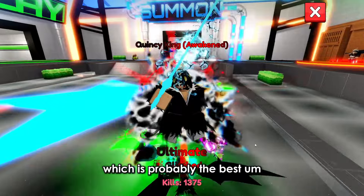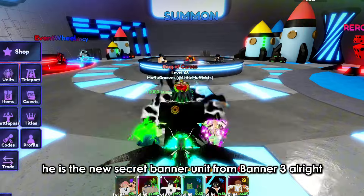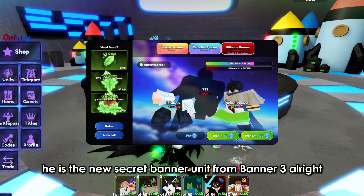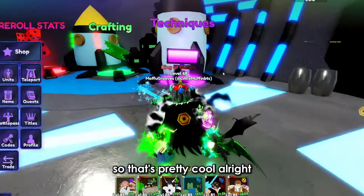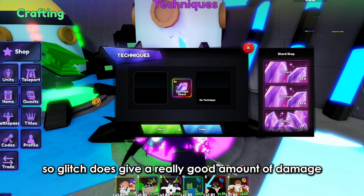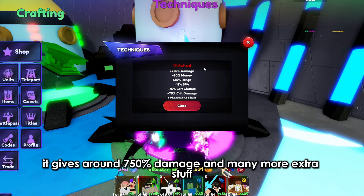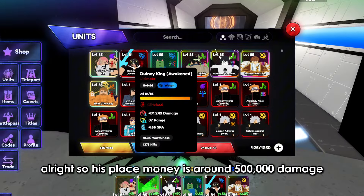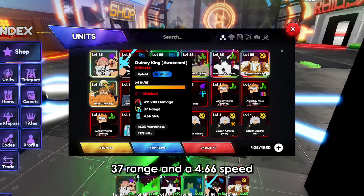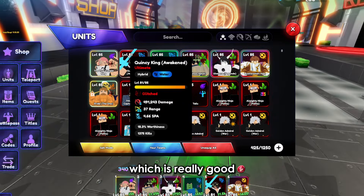We do have Glitch on him, which is probably the best trait you want to get on him. He is the new secret banner unit from Banner 3, and you can only unlock Banner 3 at World 2, so that's pretty cool. Glitch gives a really good amount of damage — around 750 damage and many more extras, which is really good.